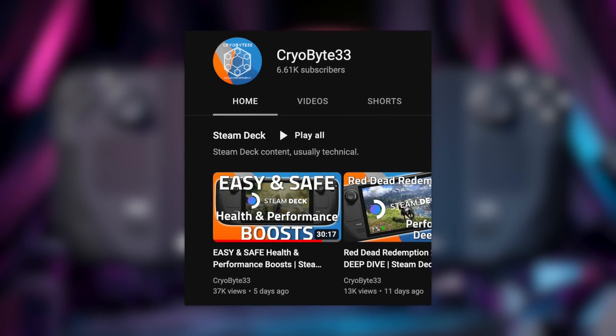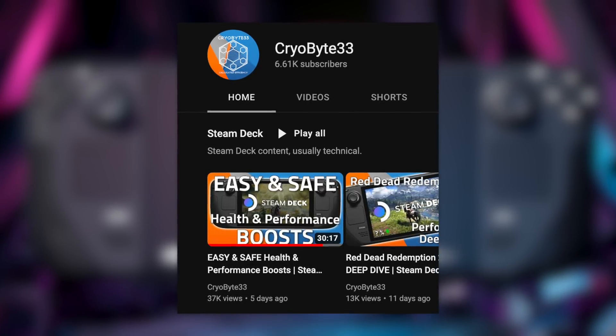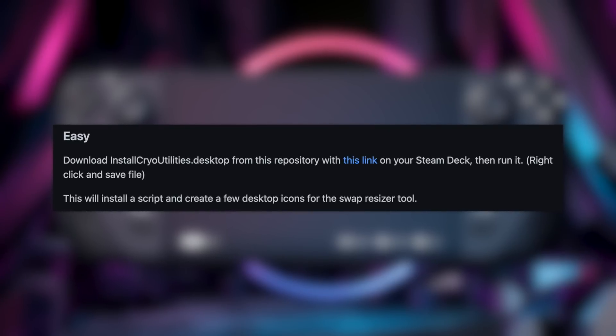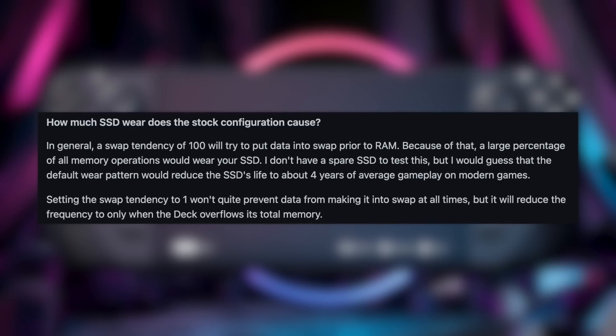The last news story is a very cool one — you can allegedly boost performance on your Steam Deck by over 24% with a pretty simple change. The video I first heard about this is from the channel CryoByte33, called 'Easy and Safe Health and Performance Boosts for the Steam Deck.' What it's doing is allowing your Steam Deck to better manage its memory — both RAM and on the SSD — which in turn makes games run better. Getting it going is extremely simple: go to the GitHub page, download the installer file, put it on your desktop, and it adds icons. It's a lot like the EmuDeck process. Another cool benefit is that it decreases wear on your SSD, potentially increasing its longevity.